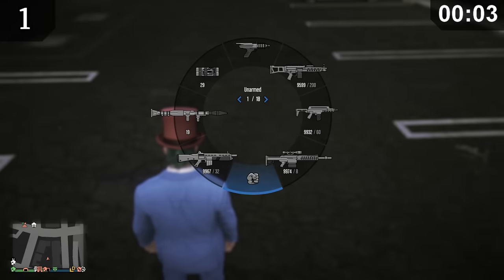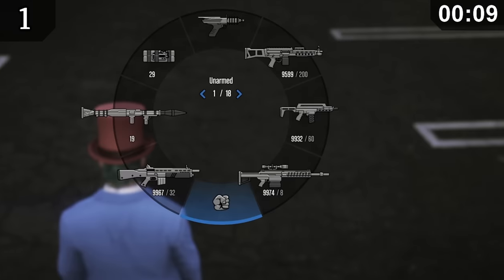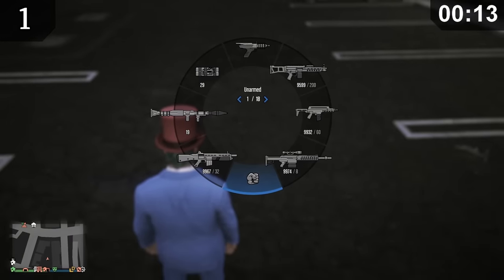Let's start this off with a fact that will ruin your day. There are two very small texture errors on the weapon wheel — one on the top left, just above the throwables, and one just to the right of the assault rifles. They are both extremely hard to see, but once you've seen it, you likely won't be able to unsee it.